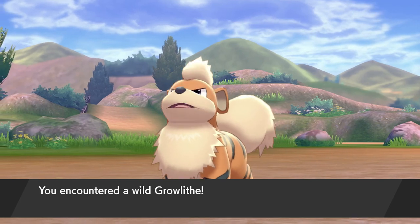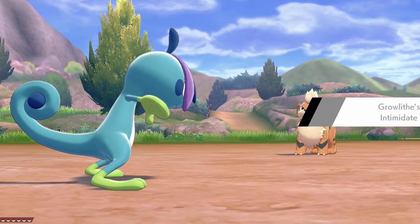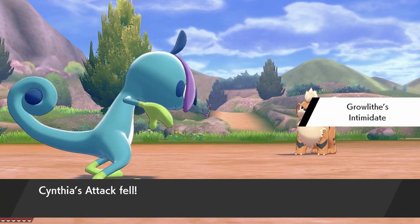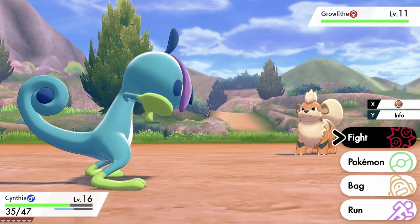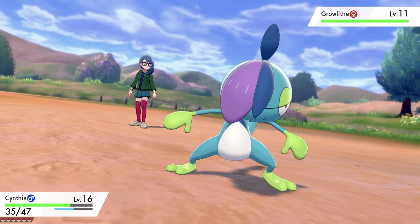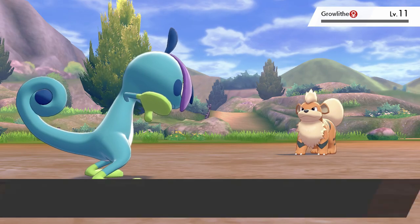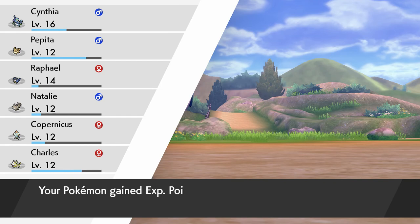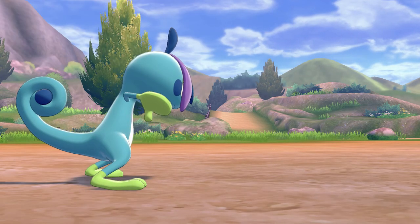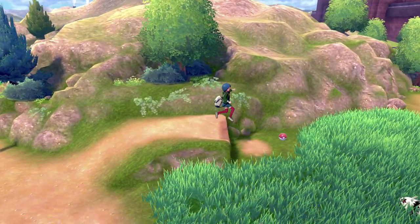Hey Growlithe! Let's catch you. Oh, you used Intimidate — that lowers my Attack, that's cool. I'll try Water Gun, but I have a feeling that'll kill you... yeah, it did. Oh well, I'll catch another one later. Pokemon gain experience points. I was hoping it wouldn't be powerful enough to kill, but it was.